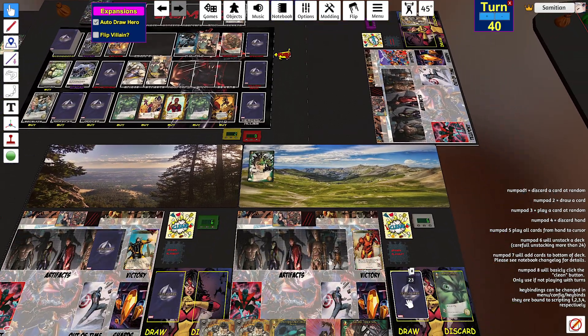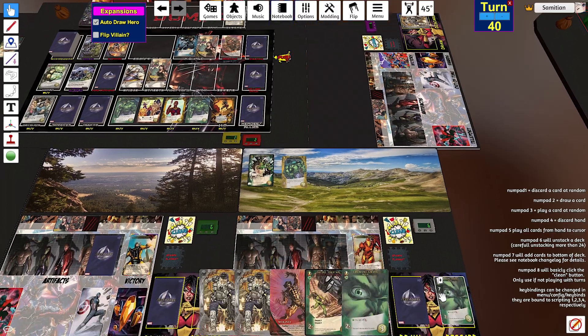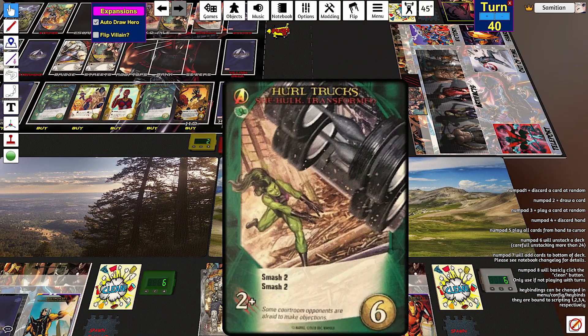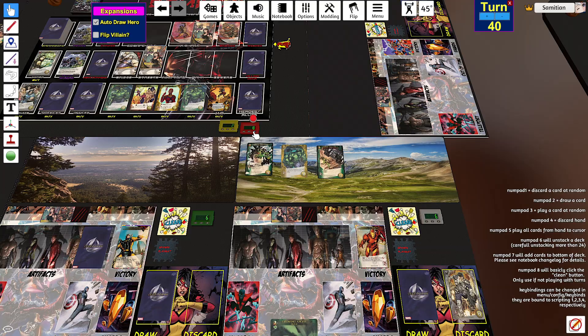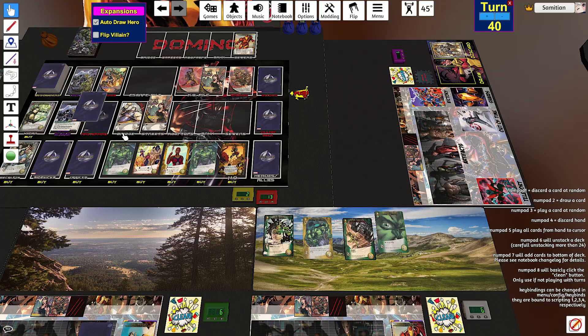Two recruit, outwit, draw a card. Two attack, KO — do I have a wound in here? No. Two attack — KO this wound to get two more attack. Two attack, smash two, smash two. Three attack. Fight Authoritarian Iron Man for twelve. Reveal the top card of the villain deck — it's a villain, it enters the city space that Authoritarian Iron Man is fortifying.